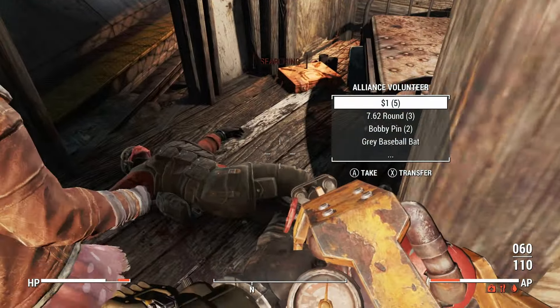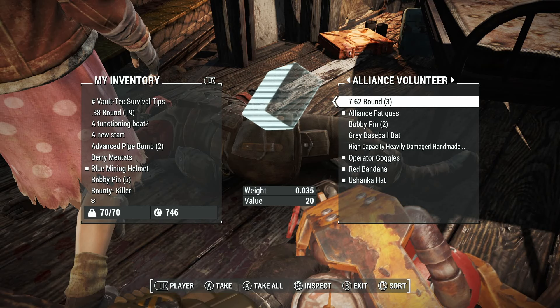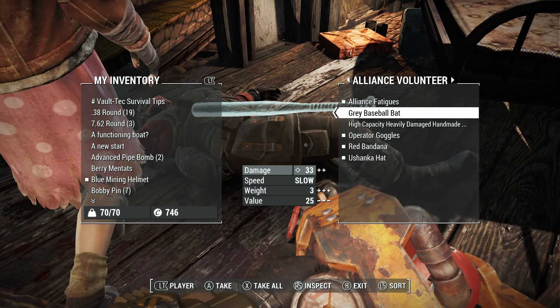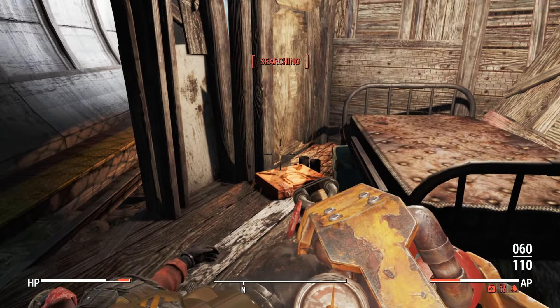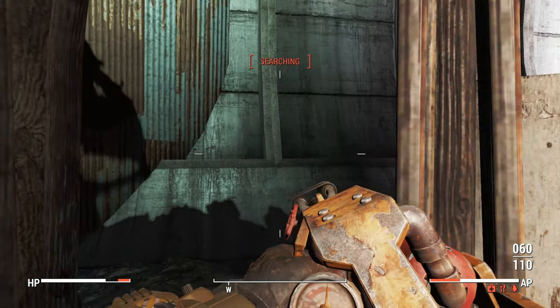She really needs to move out the bloody way. One thing this Alliance volunteer has is my favorite type of ammo - we do have that gun back at home, so I'll be taking that as well as the bobby pins. That gun is absolutely bloody beautiful and we don't have any more room. I hate this. Another gun for us to come back and get eventually, but for the time being, we're a child murderer, so great.